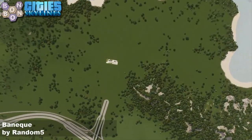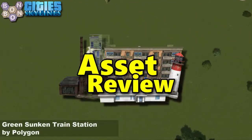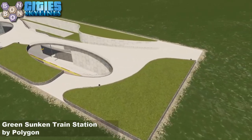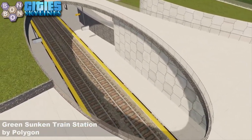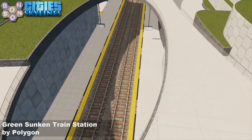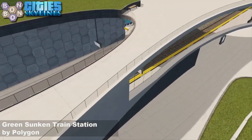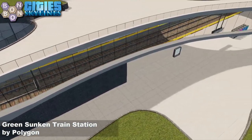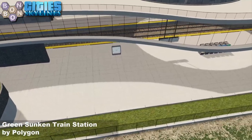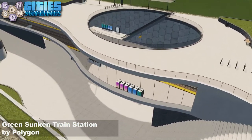Back to the start square, we have our asset of the day — and green it is. Literally the Green Sunken Train Station by Polygon. This is a great thing. I love this work. Ignore the blue mantle on each side — it's only because I haven't connected it up to a rail network, which I'm sure would fix that. And we've got those little giant mobile phone ticket vending machine things that we saw on the workshop a few weeks ago.